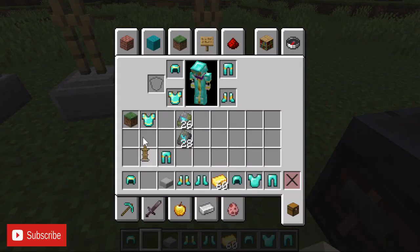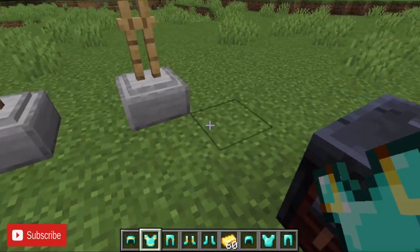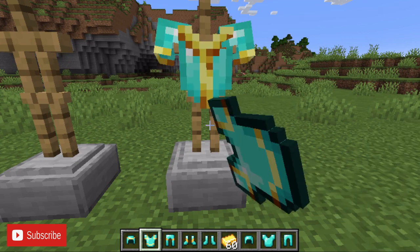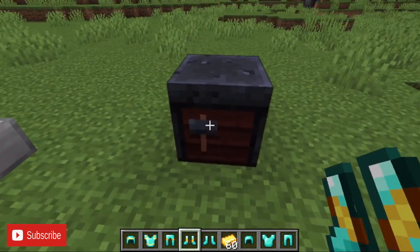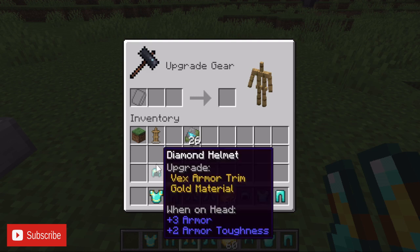That way we can display all sets! So let's do that! And of course we need to put up the set that we just made. And there we have it! Now let's make ourselves another suit, and see which one looks more like the Fallout Armor!